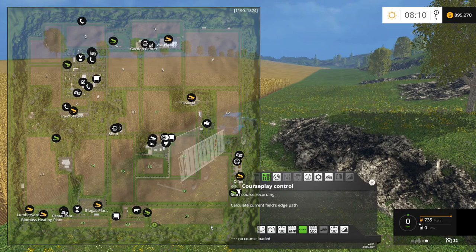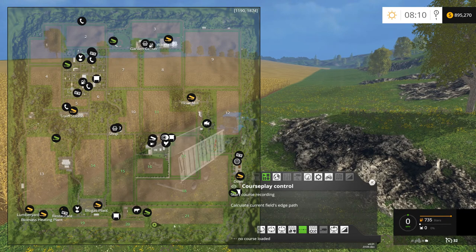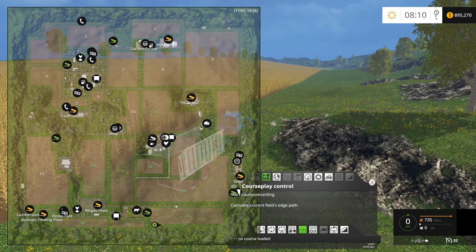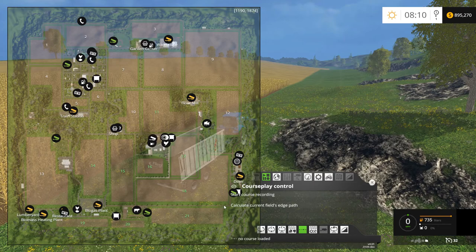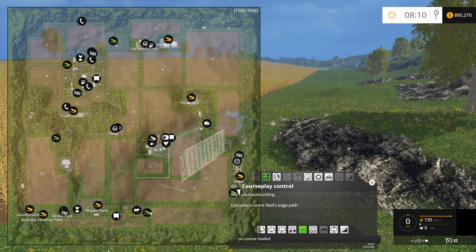I'm going to set up the course so that we start up here, come around like this, go to the BGA, and then come back down here — basically making a loop so you don't have to worry about your tractors getting into traffic with each other. This road has AI traffic on this map, so we'll have to hold a good lane position so we don't get into the AI traffic. Courseplay is pretty good about detecting cars and slowing down so it doesn't get stuck with them.